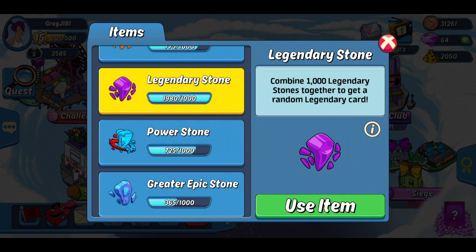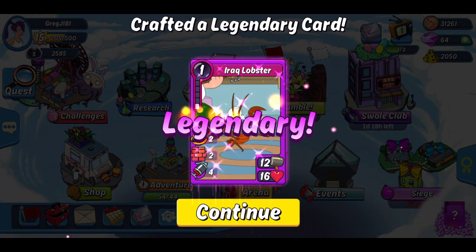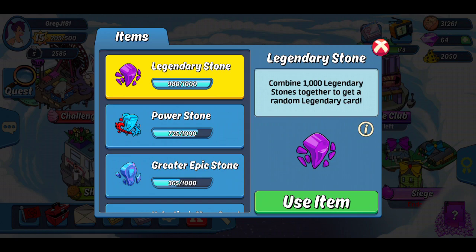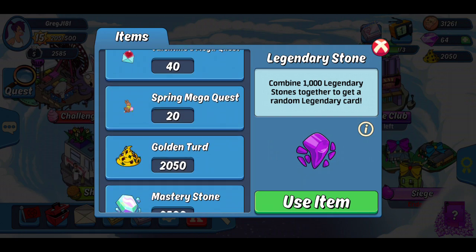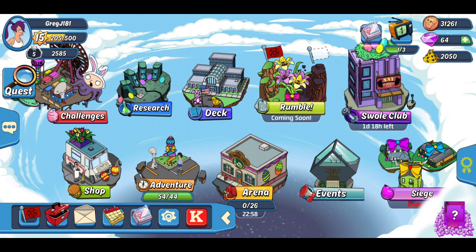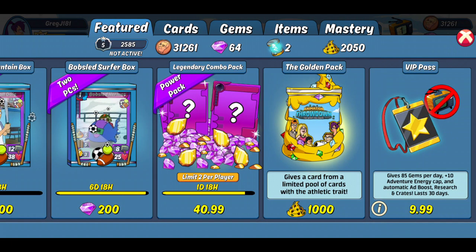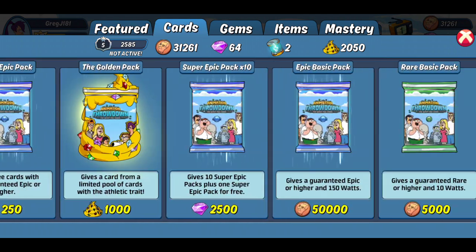So we're going to craft a legendary stone as we have 1,980 of them, so we've got enough to do one. We've got 2,000 gold turds so we can get 2 golden packs as well. We've also got enough to get some mastery coins, so yeah this is going to be a good video, hopefully if we get some decent stuff.